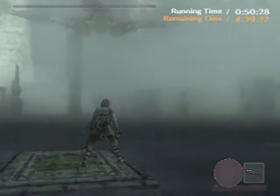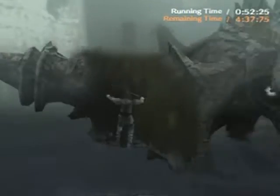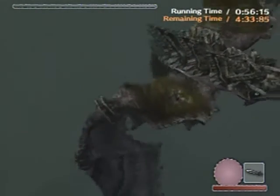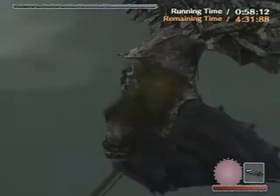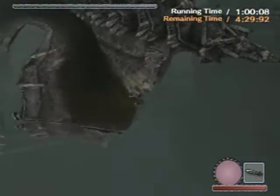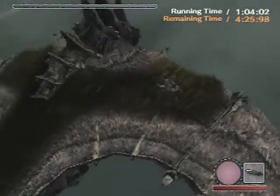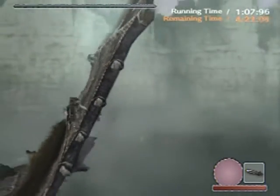There we go, it worked! Okay, get ready because this is a one-hit kill if you do not get this right — jump and grab. Its weak points are exactly the same as in normal mode, so it's not really any harder. It's just that in time attack mode you've got to do it without falling off, otherwise you're going to regret it greatly.